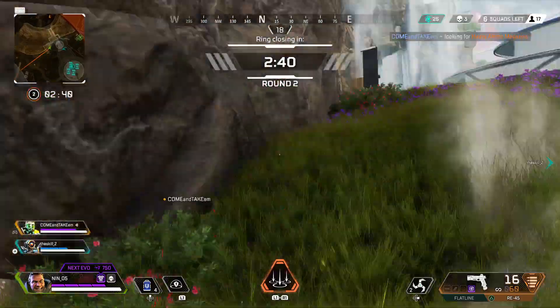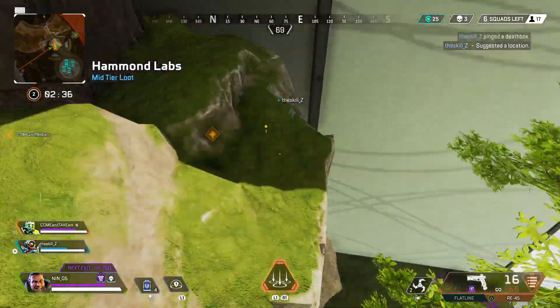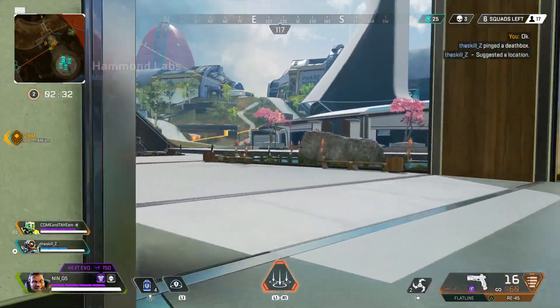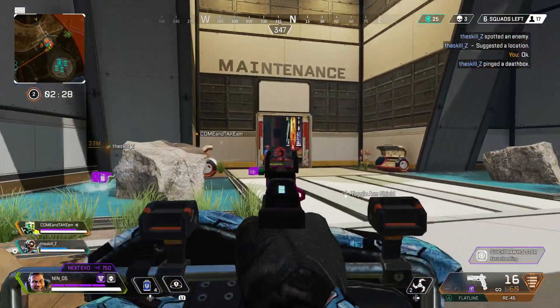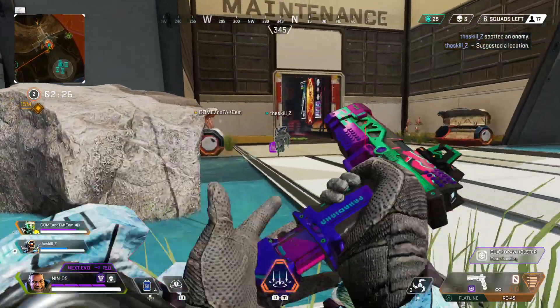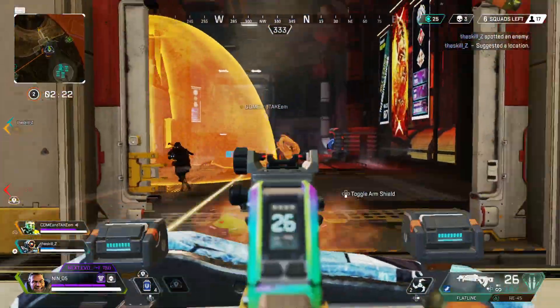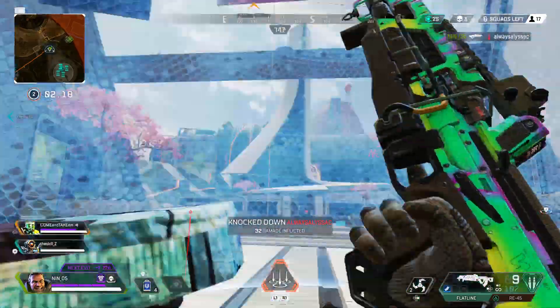Beginning ring countdown. Let's go this way. Death box here. Delivering replicator. Making contact with enemy. Replicator incoming. Down shield. Down one.